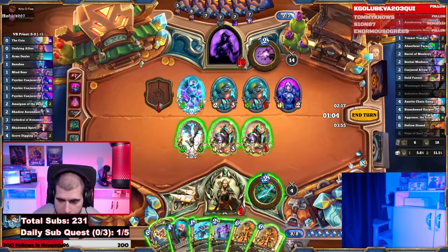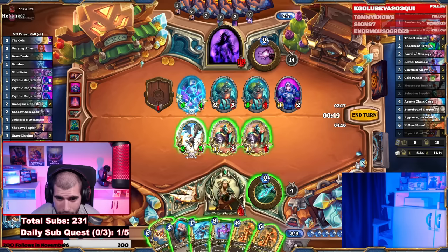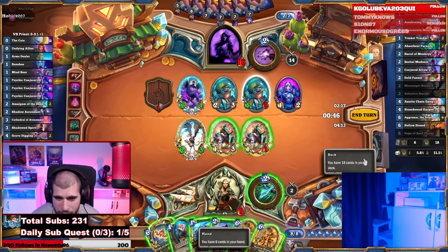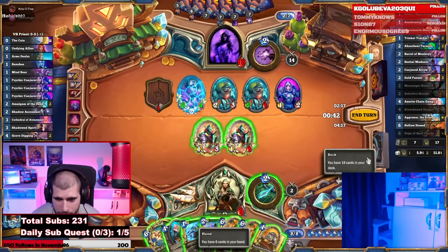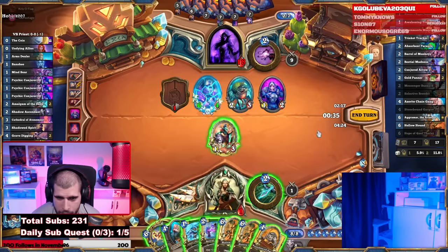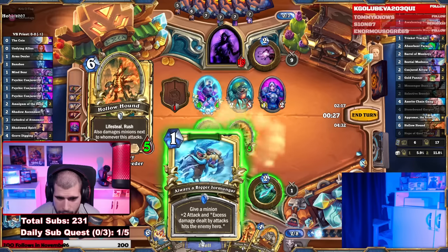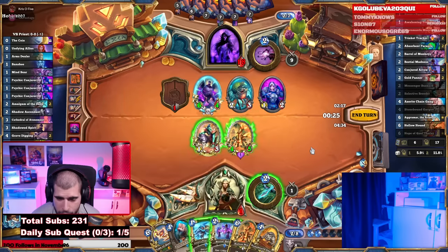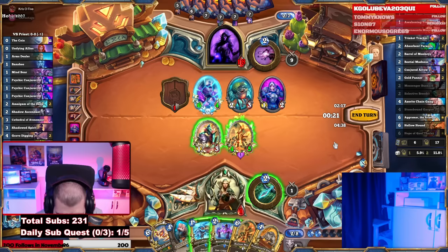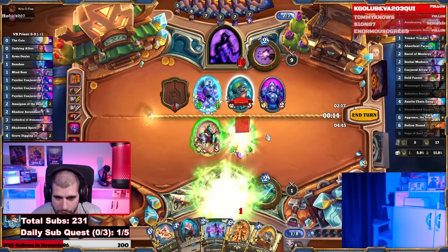Definitely want to be playing the Always Bigger Jermonger. But first, attack the 2/3. Do we want to cleave the 6/4? I guess we do. So the 2/3 attacks into the 5/3. The 1/1 kills it. Put down the 6-mana Hollow Hound. Do we Jermonger here? It's going to be plus 2 instead of plus 1, we need all the healing we get. So 1-mana Always Bigger Jermonger on the 4/5, attack the 2/3 with it, and the 1/3 kills the 4/1.